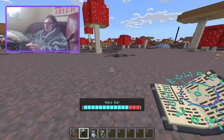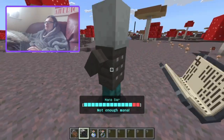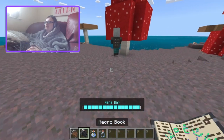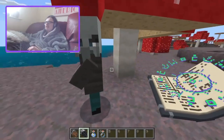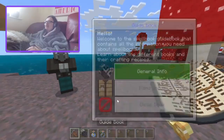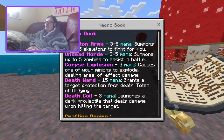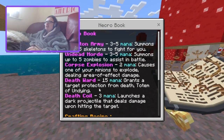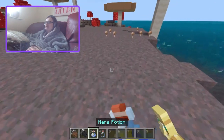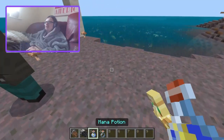Now we've got death ward. Summon Vinnie in — not enough mana. Right, Vinnie, come here — this is going to use up an entire mana bar. Let me read the book: death ward grants a target protection from death. Oh, it just straight up gives you a totem of undying! I didn't even notice it in my offhand because I've got a 3D item mod.